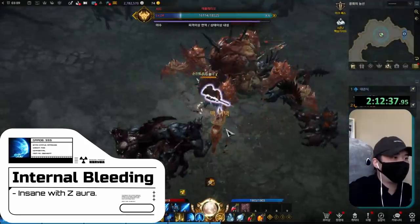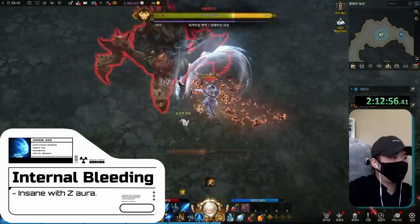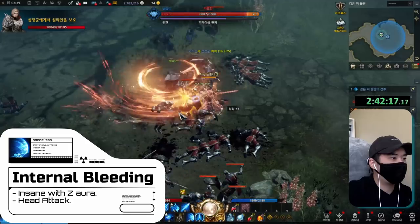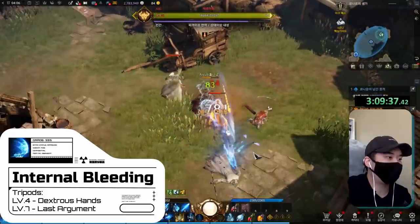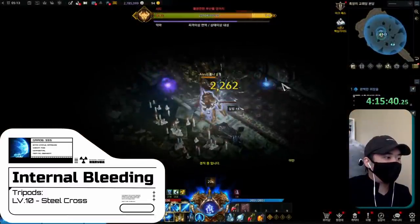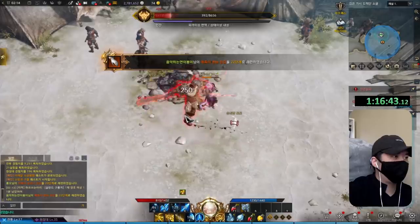Internal Bleeding unlocks at level 16. This is a skill we'll use from now until the end, and in chaos dungeons too. When you have your special aura active, this skill has insane AoE. It's a head attack that does great damage and we'll be using it especially to take down tanky enemies. I picked up Dexterous Hands for the attack speed, Last Argument to boost the damage, and later on Steel Cross. Since it's a head attack, we want to make the animation as short as possible.